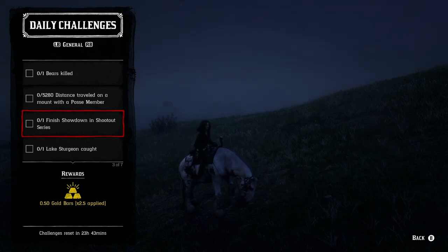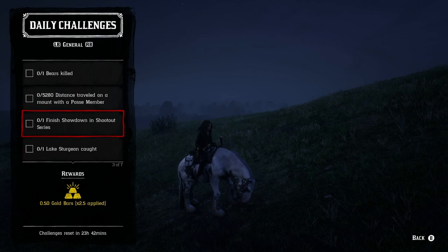One finished showdown in a shootout series — that's actually my favorite of the PvP showdown modes. You just have to finish it; it doesn't matter how well you do. You could stand around and get up to 0.16 gold bars, and you can get 0.5 gold bars from just doing that. It'll take about eight minutes of your time.